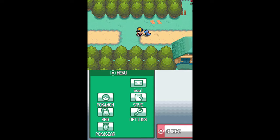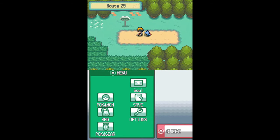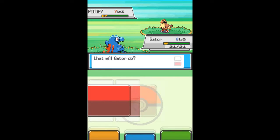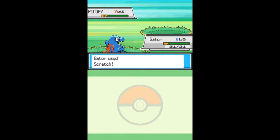Hey guys, welcome back to part three of my SoulSilver walkthrough. In this part we're going to head over to Cherrygrove City, which is west of Bark Town along Route 29. It's a pretty easy route with just a few low-level Pokémon, so you'll want to battle them and get your starter up a couple of levels. On this route you've got your usual culprits — Pidgey, Sentret, Rattata — just the normal bunch for a first route. Pretty easy to beat, just a couple of scratches, tackles or pounds to do it.